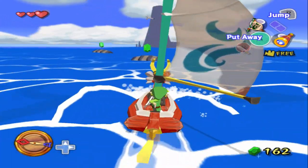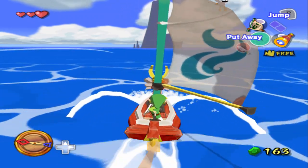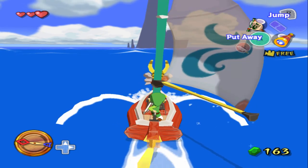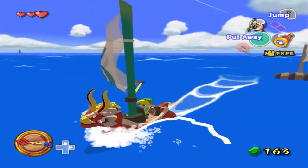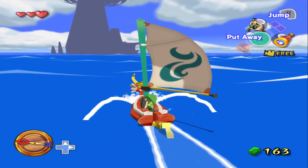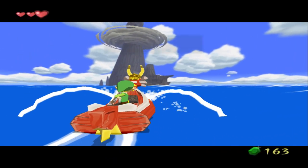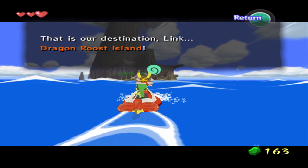We see an enemy over there in the distance. But I think as long as we don't go on that boat, he should pay us no mind. Seagulls right over here, just going with us. At least I think they are. Would you look at that? There, on the horizon — that is our destination, Link: Dragon Roost Island.